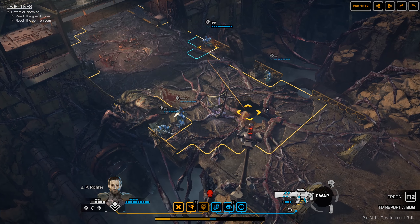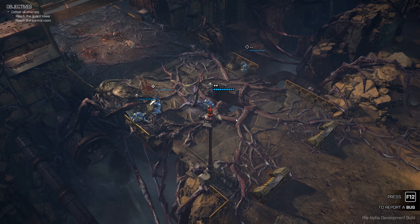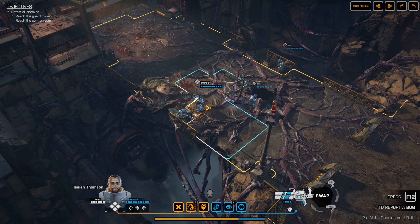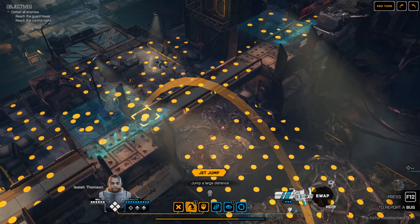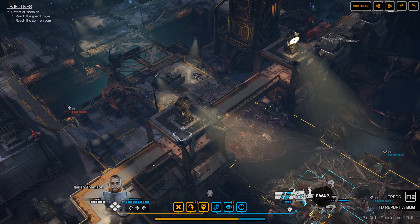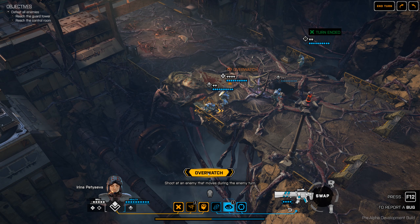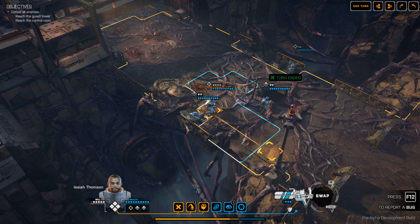That would be Richter — he'll go to full cover. Now we could just use overwatch because the crabmen will almost certainly move towards us. One of our guys has a jetpack which we can use to get to the high ground. But I'm going to wait with that for now. We'll use overwatch because he will almost certainly move towards us.